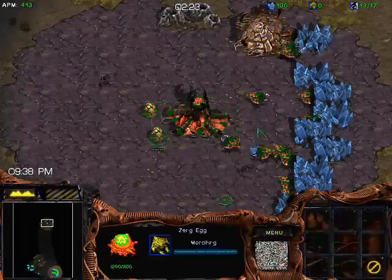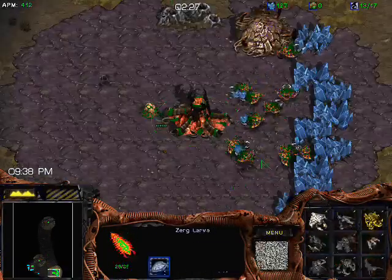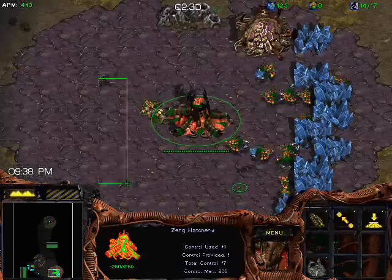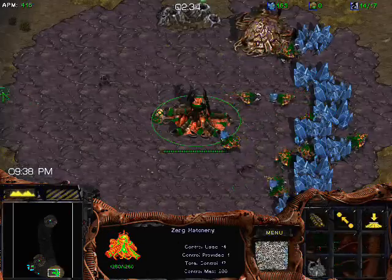It's totally safe, plus you don't even usually need that many. It's fine to make an initial pair — just two zerglings — to briefly scout Terran and see what's up. But most Terrans aren't going to get super aggressive super fast.